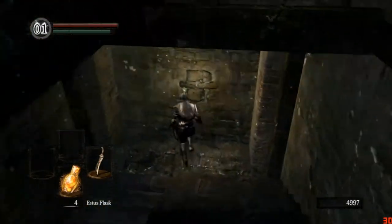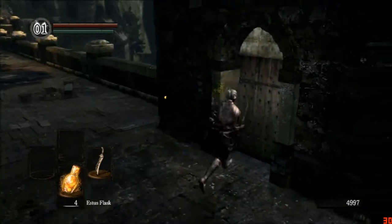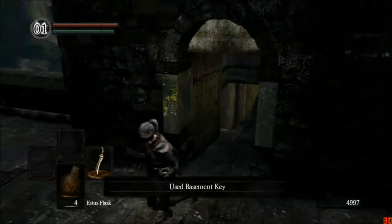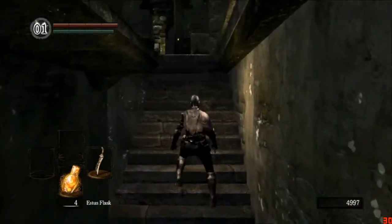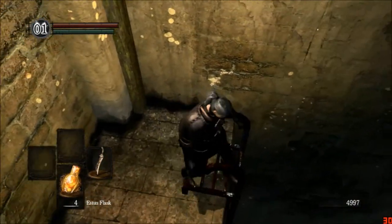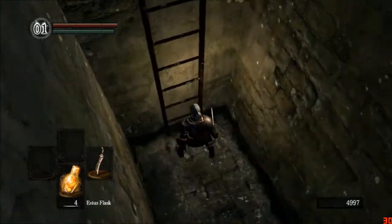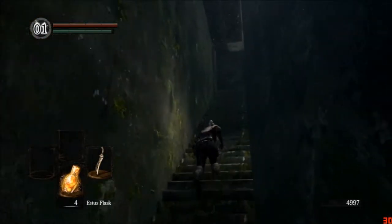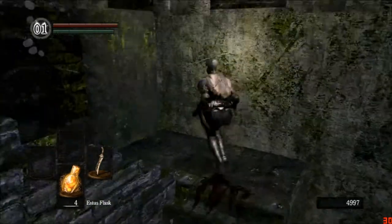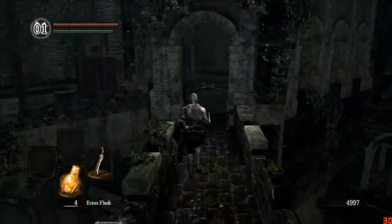If you guys don't know — the Deprived class does start with a Bandit's Knife. They start with a Bandit's Knife and a Master Key. Once you're here, open this door — this is where the dragon comes out and all that. Go down these stairs. In order to open that door, you do need to kill the Gargoyle boss, which is on top of the church. He's easy as long as you're human and you summon Solaire. And here you are — go up these stairs for the shortcut, open this door. The bonfire's right down there. Congratulations — you can now die a million times and not have to walk a million miles.